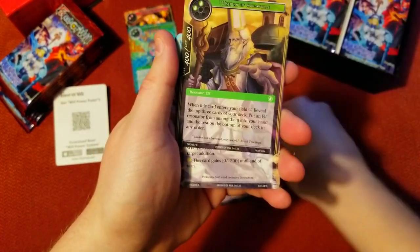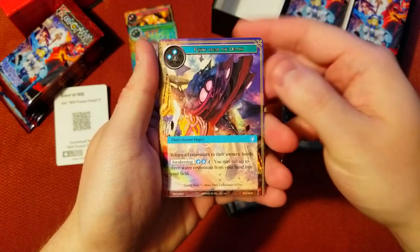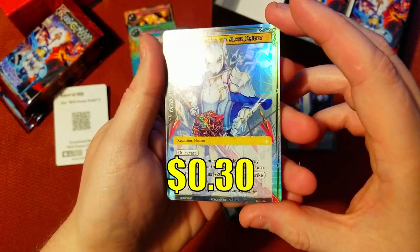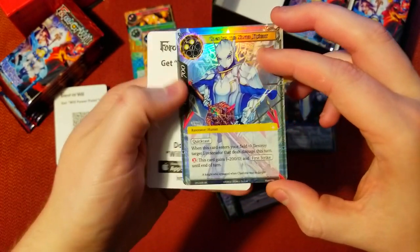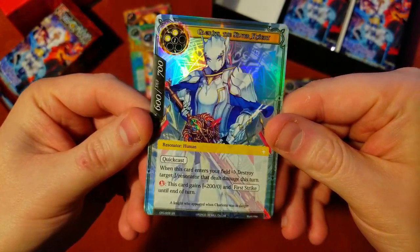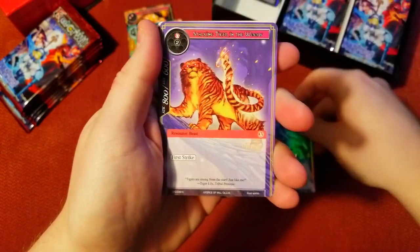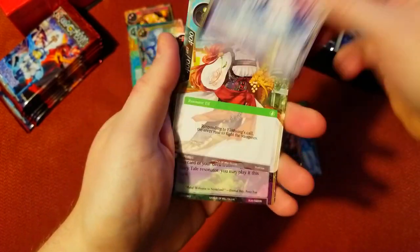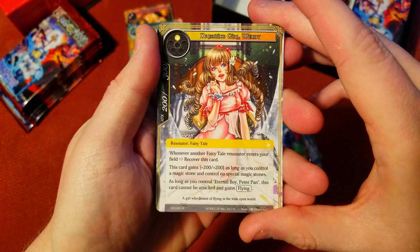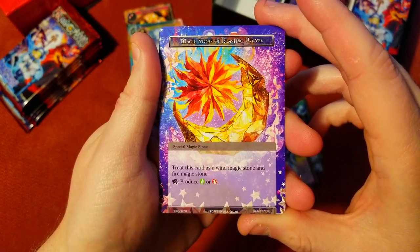We'll go through these a little quicker. There's our rare — we got Rising from the Depths. Pretty cool. Dark Magic Stone. Oh, this is a secret rare! Is this a J Ruler? No, it's not a J Ruler. I gotta get used to how these cards look. This card is sweet — Silver Knight, he looks dope. Cruising in, another foil — a little tiger — uncommons, and there's our rare: Dreaming Girl Wendy. Don't know what she goes for.